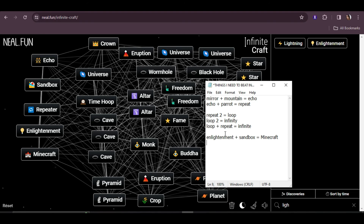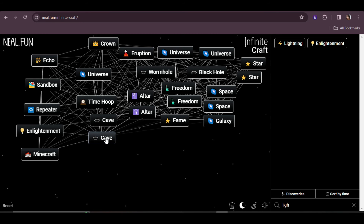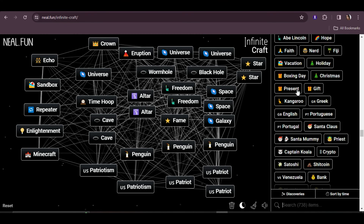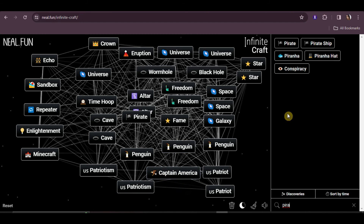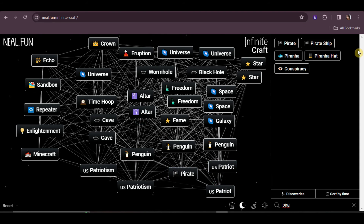How do we get the words loop and repeat? Let's clean up the craft area. Oh, what about pirate — I have a pirate here. Pirate and patriot gives captain america. But pirate and echo — oh oh oh! We got a parrot! Now we have all the words we need!